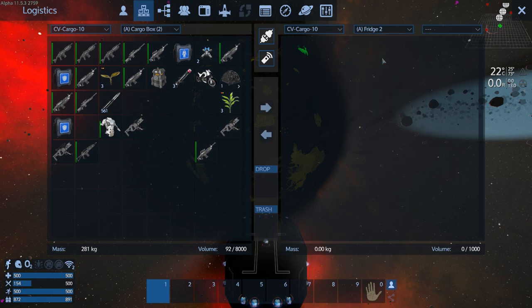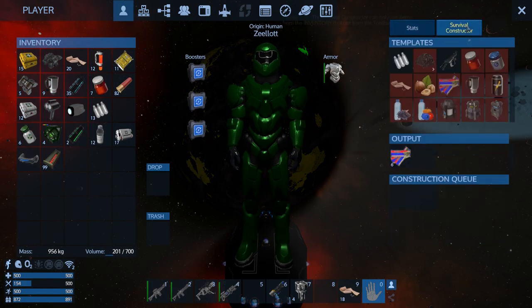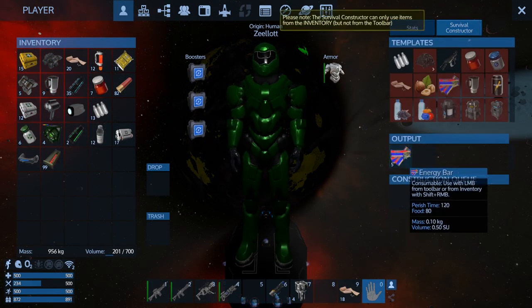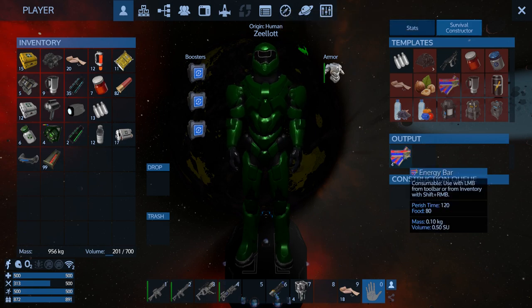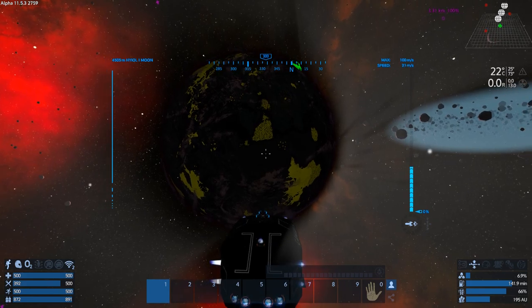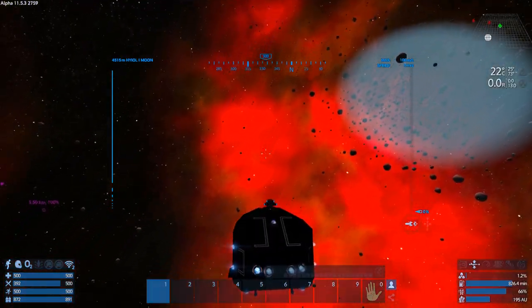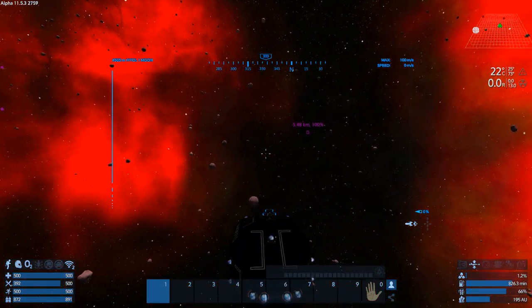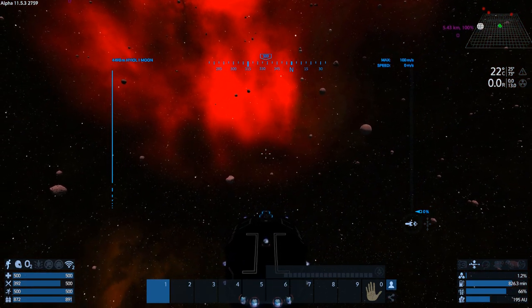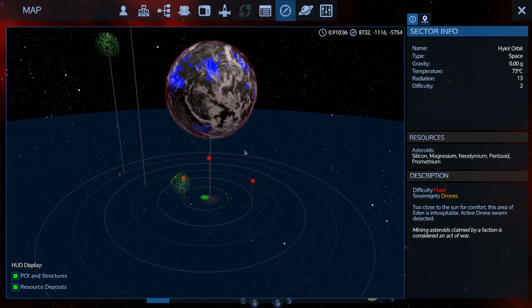Just grabbing some food real quick — haven't eaten in a while. Should have bought some at the trader, but we're fine. Oh, those are red dots — and not purplish-red but solid red — so that means aliens at minimum, if not Xerox. We're getting out of here. A drone scout — yeah, we're out of here.